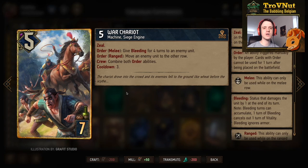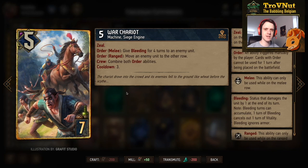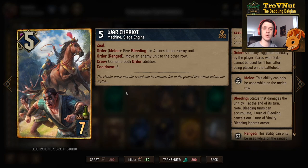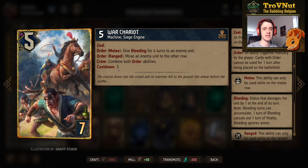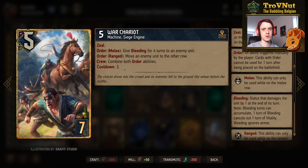I think a lot of people underestimate War Chariot. Because commandos usually have a soldier pocket on the board, it has five power with a crew benefit. The order ability on melee gives four turns of bleeding to an enemy unit; on ranged row you move an enemy unit to the other row. If it's flanked by two soldiers you combine both order abilities at once. It also recently got a cooldown of three turns, so Winch can reset this effectively — very powerful, especially since you normally don't have a move option for Northern Realms.